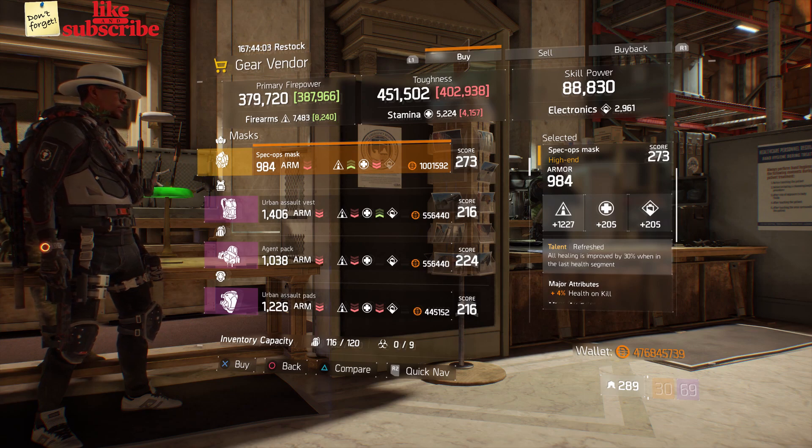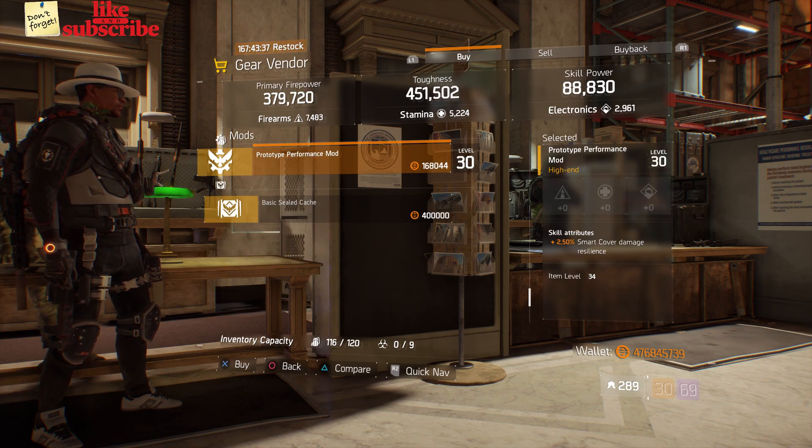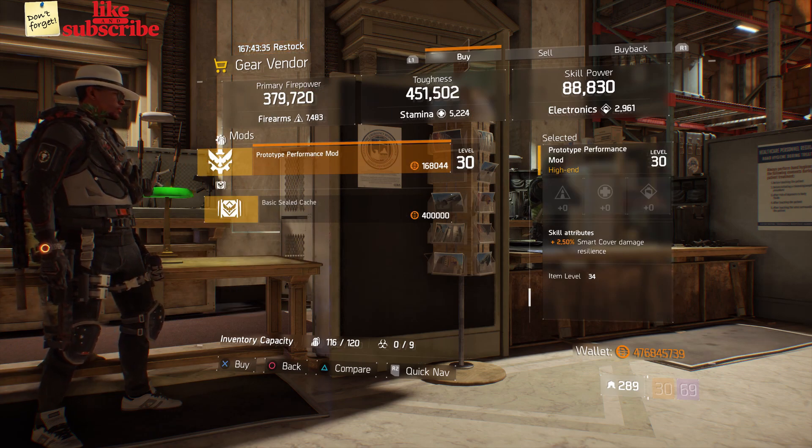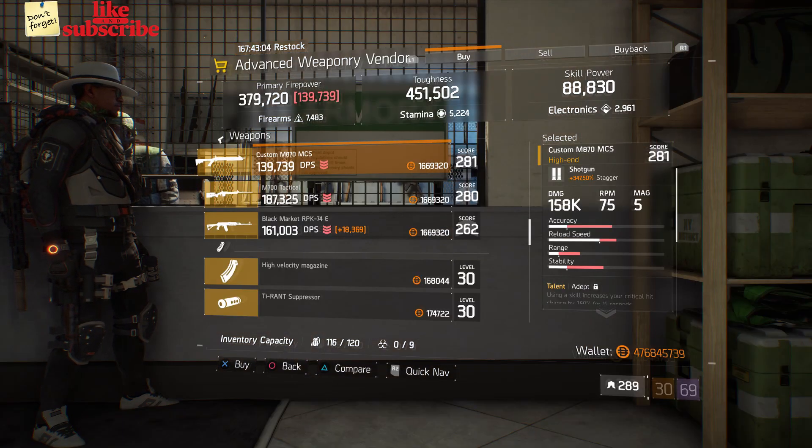Still at Base Operations, head over to the gear vendor. Here we have a Spec Ops Mask with the talent Refreshed, gear score of 273, armor 984, roll for firearms 1227, and the attributes are Health on Kill and Damage to Elites. Also here we got a Prototype Performance Mod with 2.50 Smart Cover Damage Resilience.